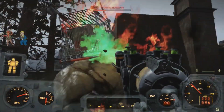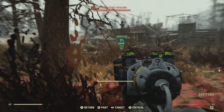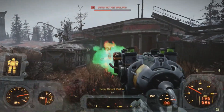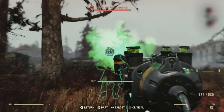So Vault-Tec or the Secret Service was using these plasma guns. Before moving on from Fallout 76, there is a new modification that doesn't exist in Fallout 4: the Pulse Receiver, which allows plasma weapons to drain fusion cores.